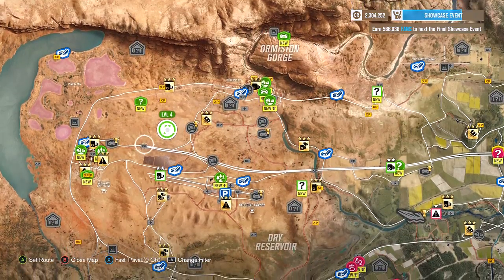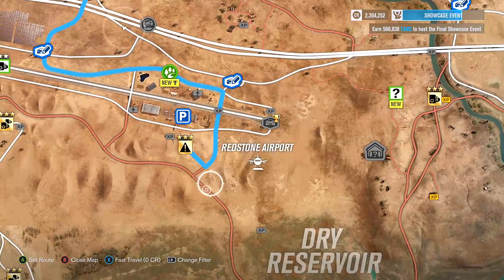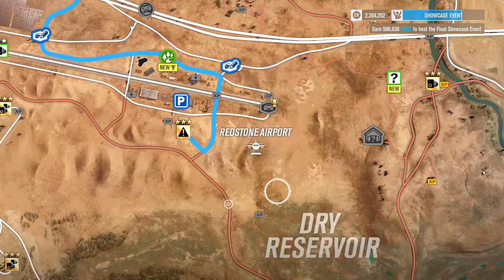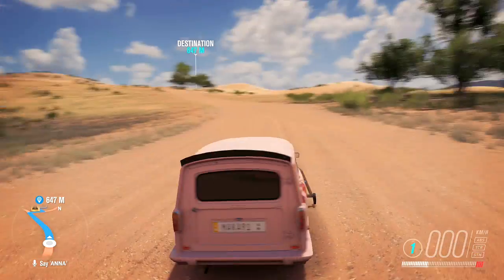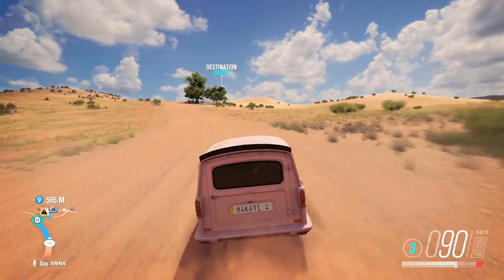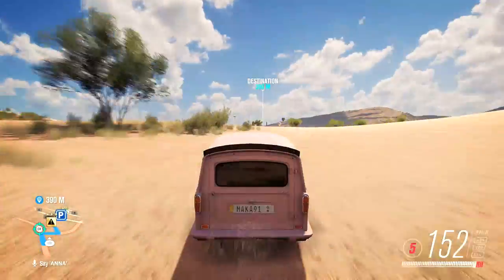You're going to want to go to the danger sign located next to the airport, and if you don't already have this, you might have to expand your Outback Festival in order to get it to appear. Once you're here, approach the danger sign from the dry reservoir area, giving yourself a good lead-up of around 600 to 800 meters, getting a top speed of almost 200 kilometers per hour or roughly 120 miles per hour. Then just approach the danger sign as fast as possible and try to go in a straight line as you hit the ramp.